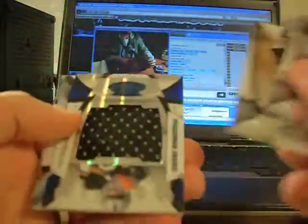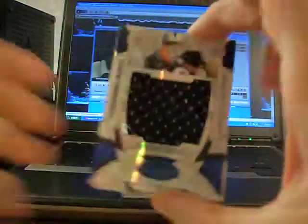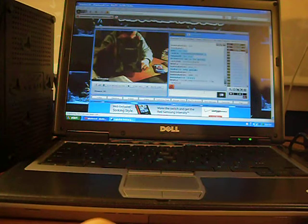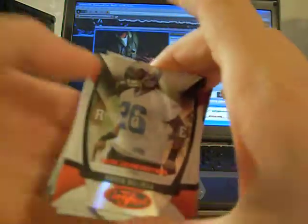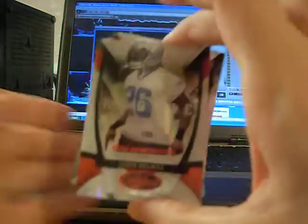Got a jumbo jersey Freshman Fabric, numbered 20 of 50, for the Raiders — Darius Hayward-Bey. Pretty nice looking. Still looking for an autograph out of this box, two packs left. Got a mirror red rookie of Lewis Delmas for the Lions, numbered 245 of 250.